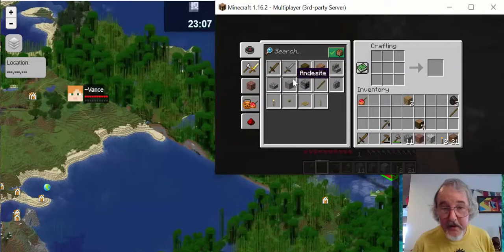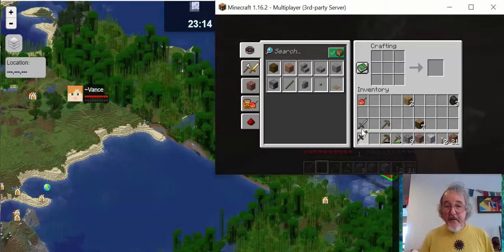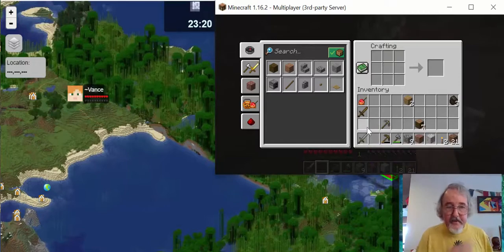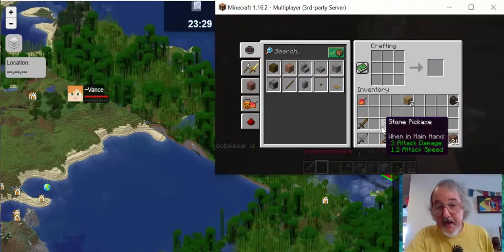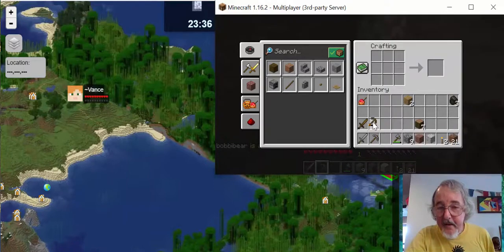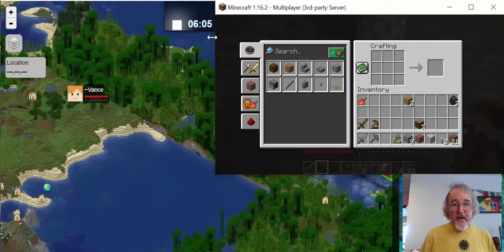I can get an iron sword — that would be useful, a little bit more effective against monsters. One nice thing: there are other people on the server, and if someone went to sleep, it would make it light again. And look — I think someone did go to sleep. It's six o'clock — it's morning again.